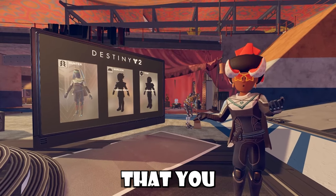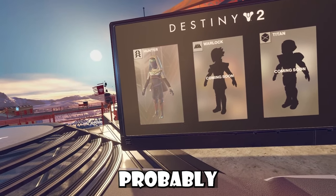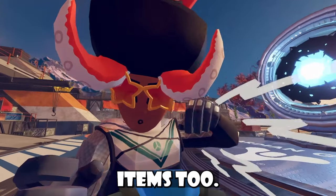Inside the actual game, there's actually a shop here, but it's not in this build. From what you guys can basically see, we'll probably have Hunter sets being sold here, Warlock sets being sold here, and Titan sets being sold here, of course. With other items too.